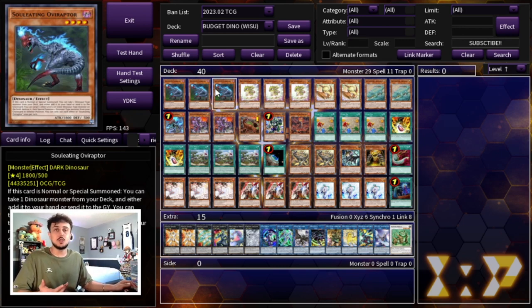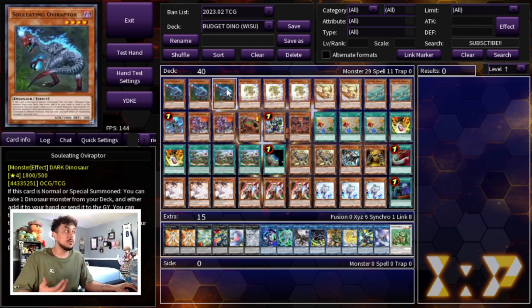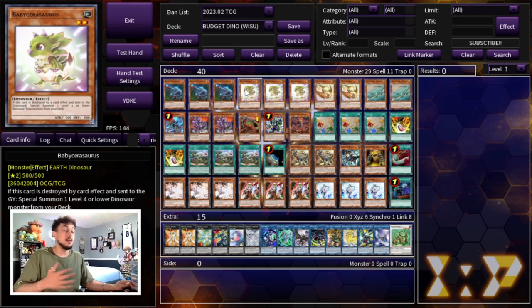We're playing three Soul Eating Oviraptor — obviously your best normal summon, you have to be playing three. Three Baby Sarasaurus as well. Oviraptor plus Baby is just full combo all the time, in my opinion one of the best two-card combos in all of Yu-Gi-Oh. You have to be maxing out on these because you really want to see them — they help you combo and either OTK or build boards.